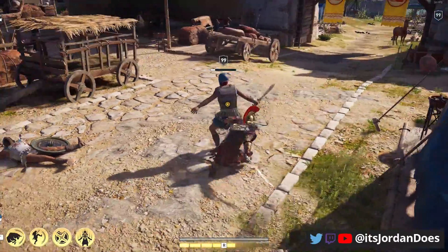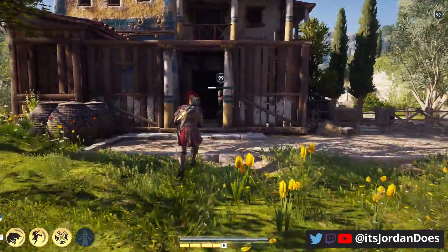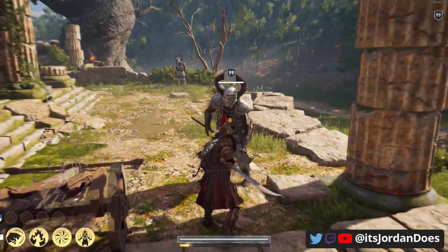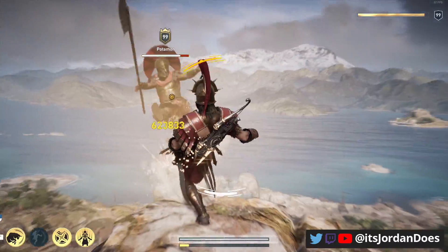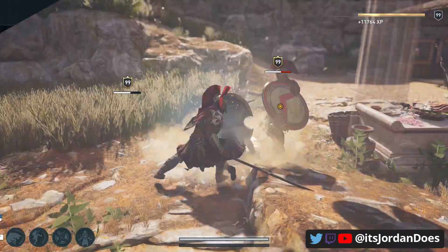The last ability, which is the most obvious, is going to be the Spartan kick ability. This is the Spartan War Hero and you can't use a Spartan set or a Spartan build without the Spartan kick. It's wonderful at knocking your enemies down and then using the charged heavy attack, or it's just fun to kick people off cliffs. Also it's a great ability to knock out mercenaries and recruit them to your ship.